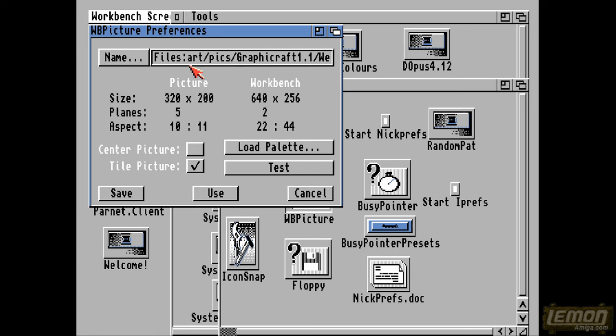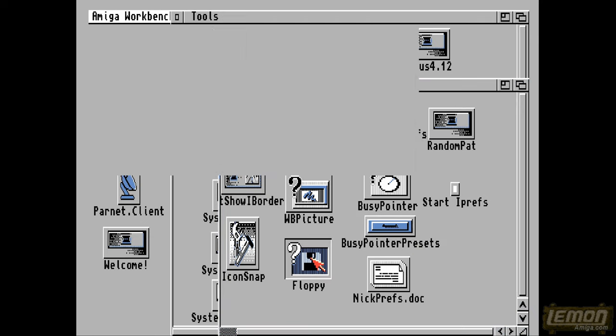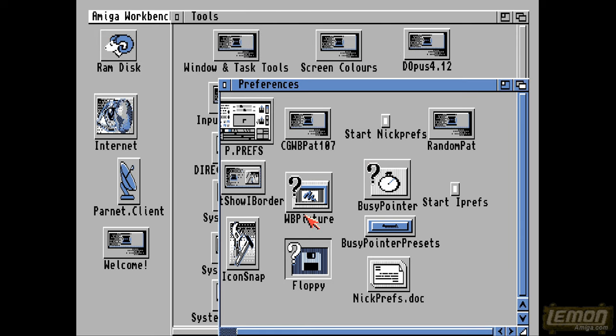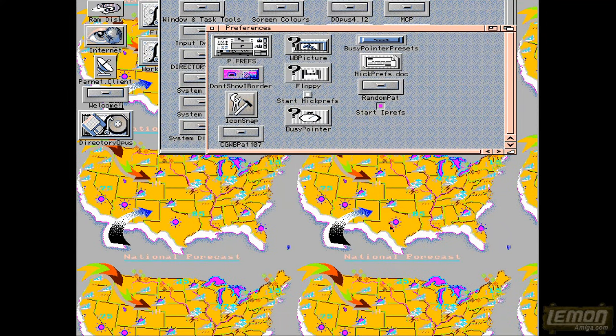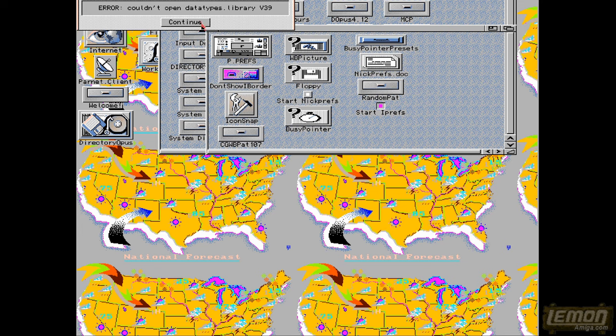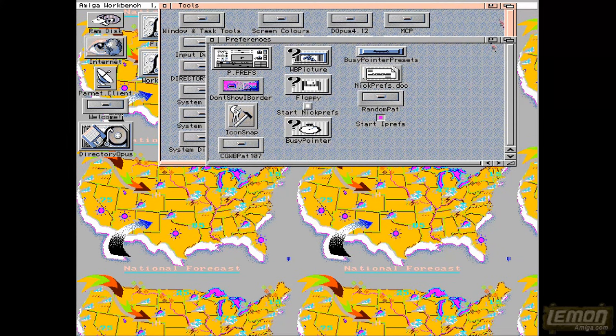NickPrefs lets you change the Workbench background picture, busy pointer, and floppy disk calibration. EyePrefs, however, loads in a very high CyberGraphics screen mode — it took a long time to get CyberGraphics installed and unfortunately can't be removed, so the screen mode is now set to high-resolution CyberGraphics mode. The result is a Workbench picture loaded in the background.